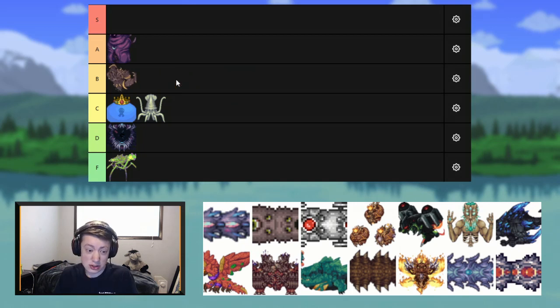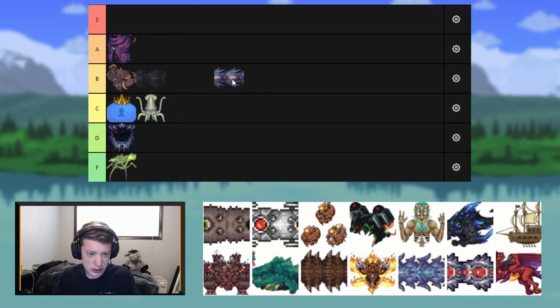I think Earth Elemental has good design, it's just annoying to deal with. Stormweaver — the last of the Sentinels. I like the two-phase thing that it does. I'm going to give that a solid B.